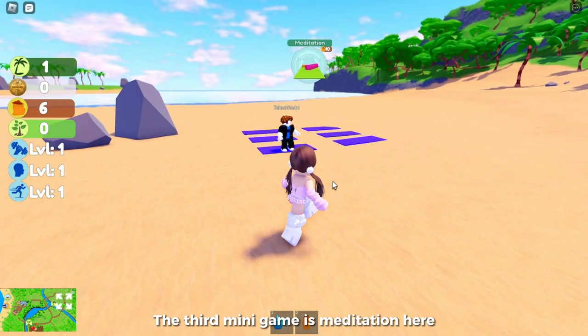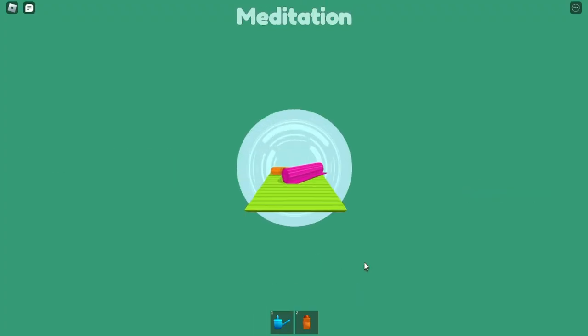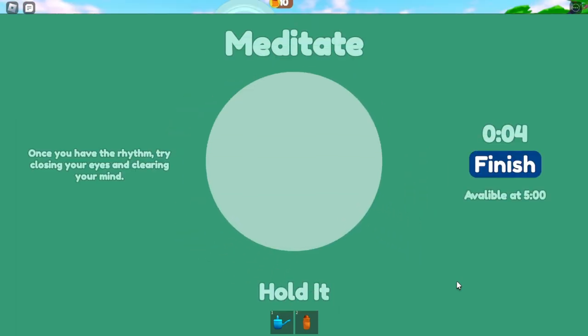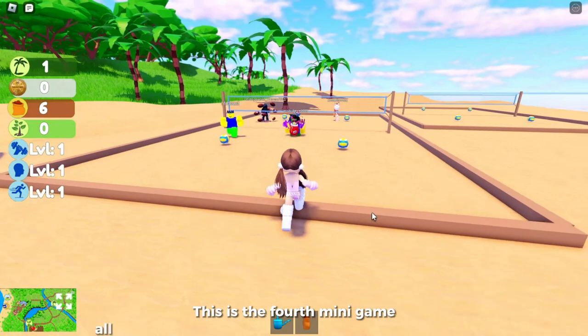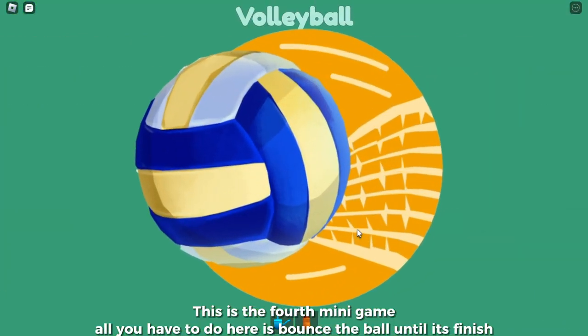The third mini game is meditation. This is the fourth mini game — all you have to do here is bounce the ball until it's finished.